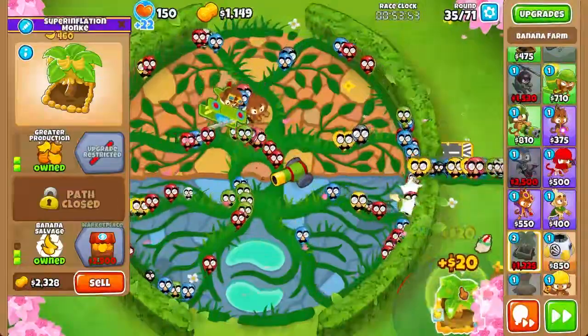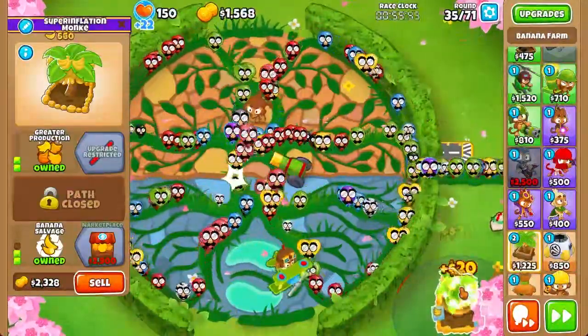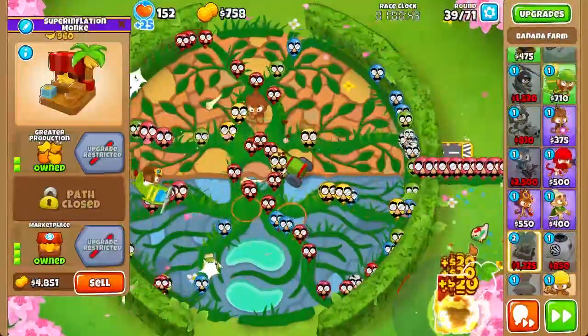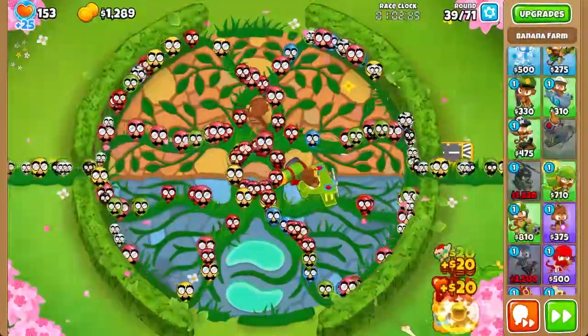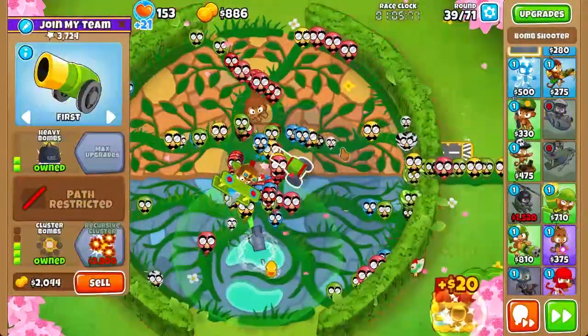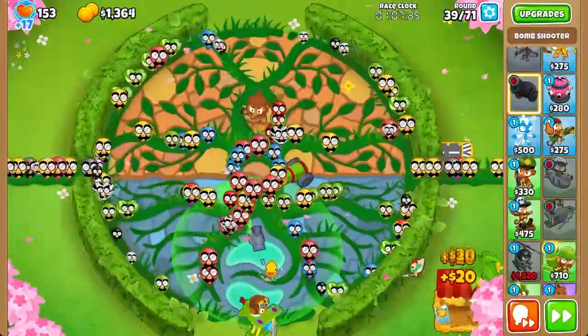We're going to go ahead and get a Marketplace. The second that we get a Marketplace, we can set it to round 39. In theory, you could send all the way to round 39, but the problem is that you won't be able to maximize your Farm output, and I want to maximize it. Next, we're going to get a Support Sub so that we won't die to Camo Bloons.